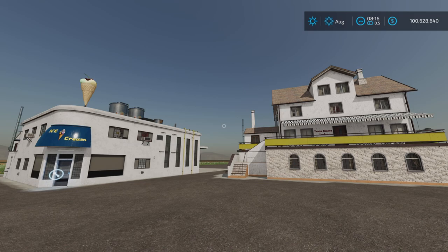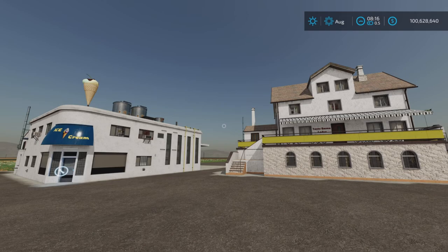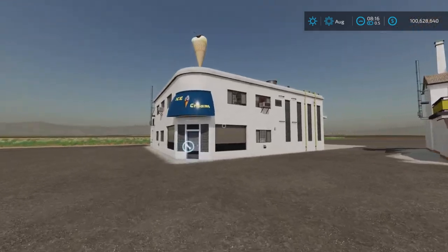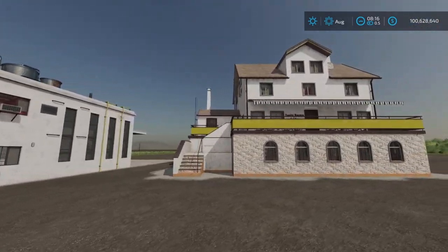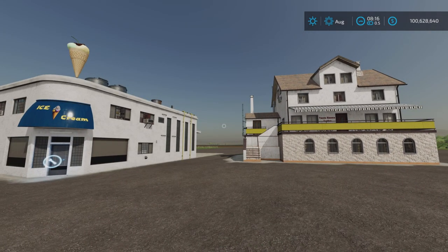I scream, you scream, we all scream for ice cream — I remember that as a child. Greetings everyone, the farm guy here with a new mod test for Thursday, September 29th. This is Ice Cream Production by LSMT Modding Team, 8.05 megabytes to download. It comes with two placeables: an ice cream factory and a sell point for the ice cream, and we'll look at both.